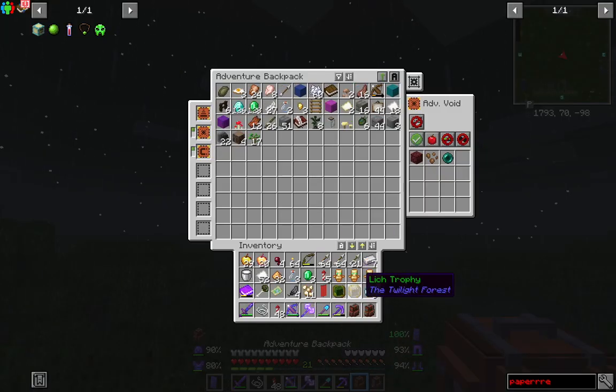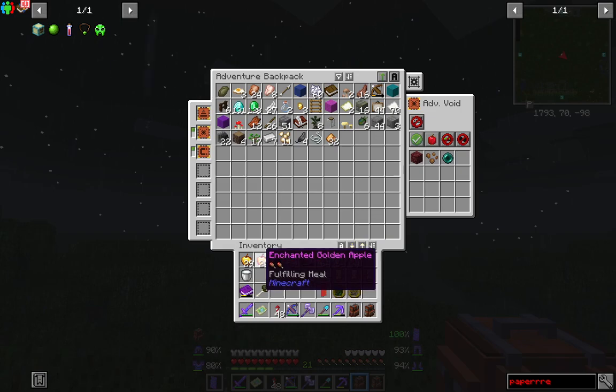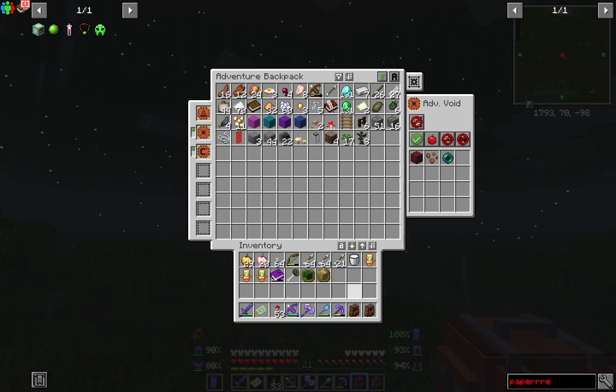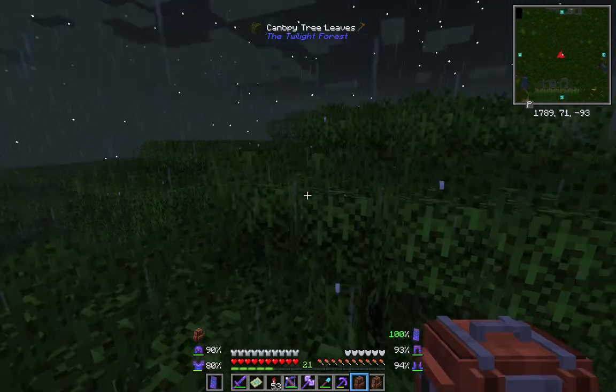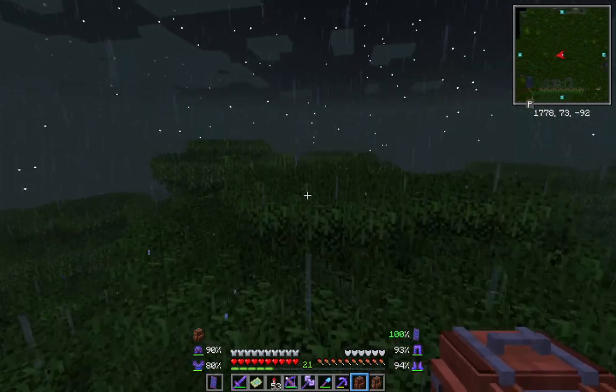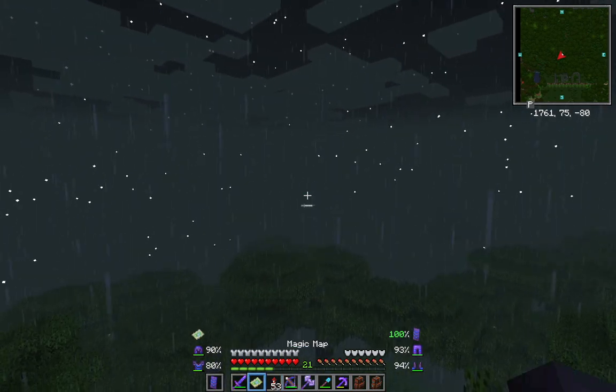Yeah, definitely going to have to come there and just raid it all. Let's throw all you in here - 20 enchanted golden apples. 20! Definitely going to have to empty that place of all its worldly goods. In the search for twilight bosses, not finding many more - found another mound, a couple more mounds actually.